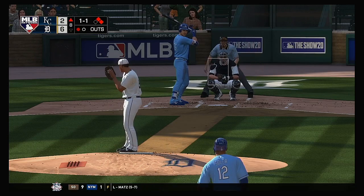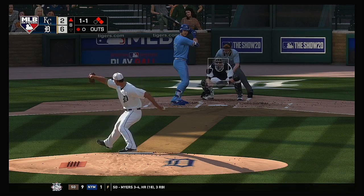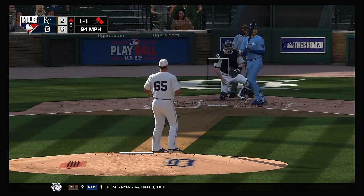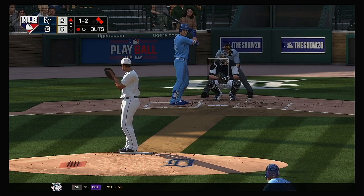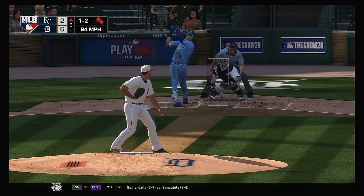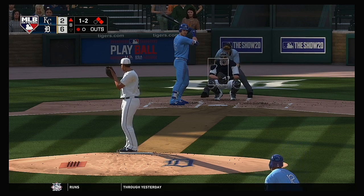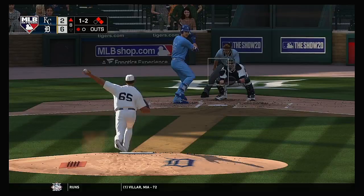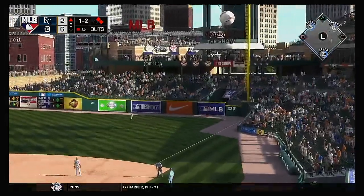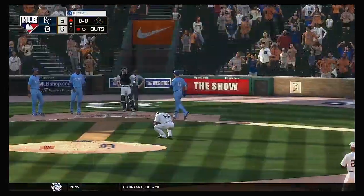Coming to the plate now, Ryan O'Hearn — it was a fly out for him in his last trip. He almost went deep his last A-B — certainly just missed it. With this guy's big power, he's feeling pretty good at the dish. Look for him to try and drive it out of the yard this A-B. And another foul ball. The one-two. Swing and a drive to right — there it goes. And this one is gone — a home run.